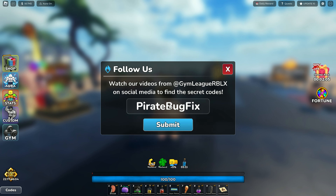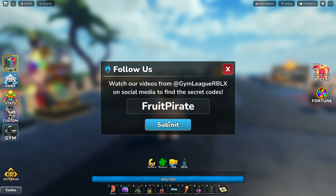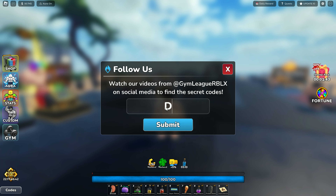The sixth code is 'pirate book fix'. The seventh code is 'fruit pirate'. The eighth code is 'divine muscles'.